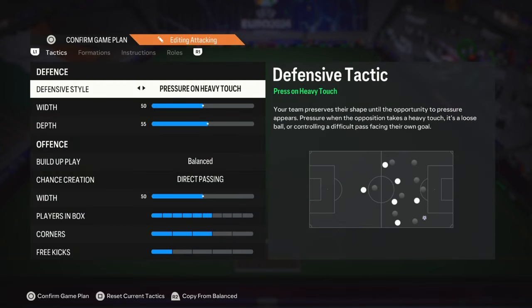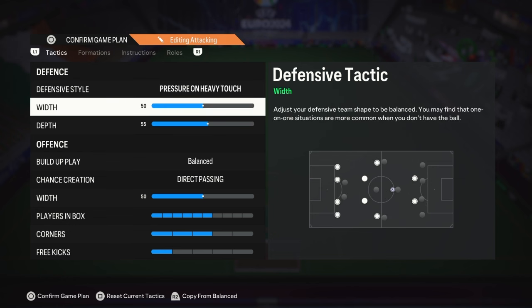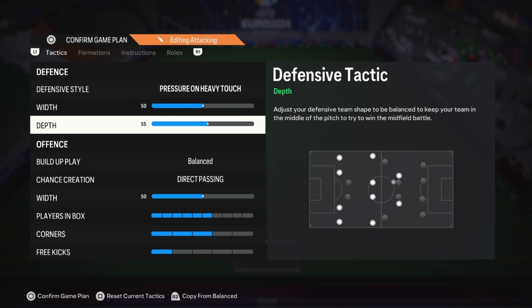In defensive style I have pressure on heavy touch — your team preserves its shape until the opportunity to pressure appears: when the opposition takes a heavy touch, it's a loose ball, or controlling a difficult pass facing their own goal. It works very well, it's very effective — I do recommend you try it. Width is 50; I like to keep it balanced at 50 because the 4-4-1-1 isn't as narrow as the 4-3-2-1. Depth is 55 — you could put it up to 60; there's just a small difference.